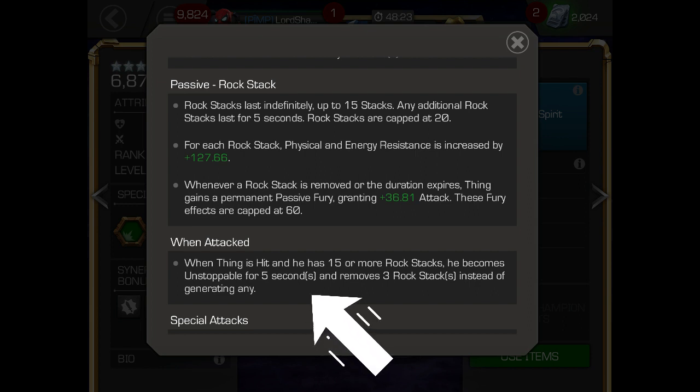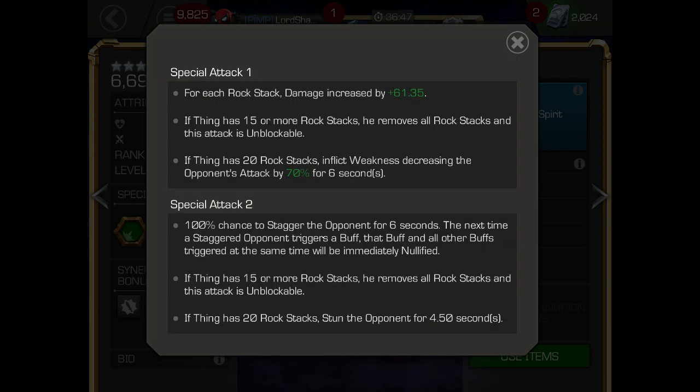In the 'when attacked' section: when Thing is hit and he has 15 or more rock stacks, he becomes unstoppable for five seconds and removes three rock stacks instead of generating any. Bear that in mind.